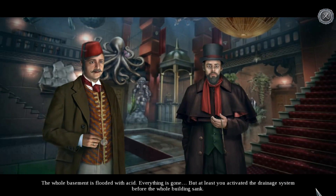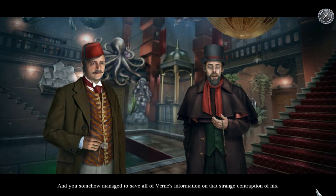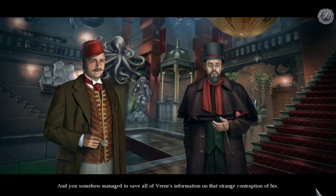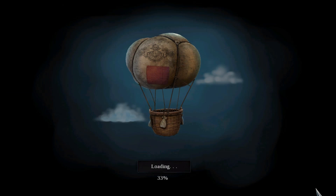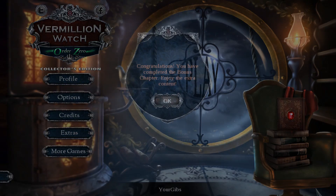Everything is gone. But at least you activated the drainage system before the whole building sank. And you somehow managed to save all of Vern's information on that strange contraption of his. Okay, I guess that's that.